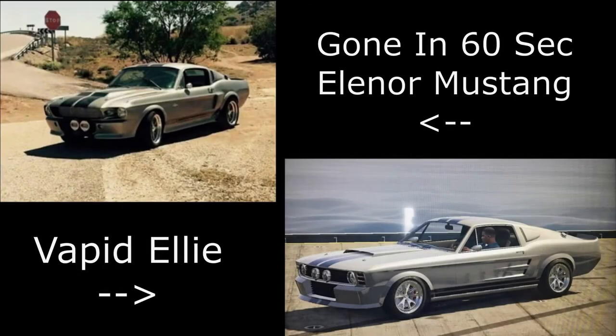Then we have the L&R Mustang, and for this one I've used the Vapid Ellie — even the name of this vehicle suggests that is where it comes from. It is based off a Shelby GT500 and you can get the livery nearly a hundred percent spot on.